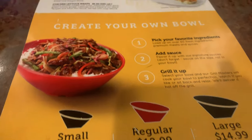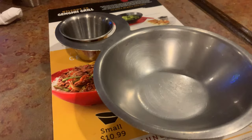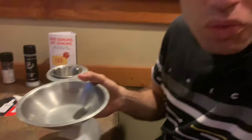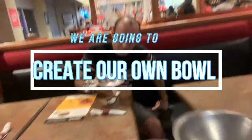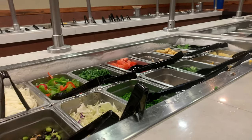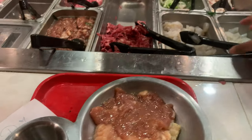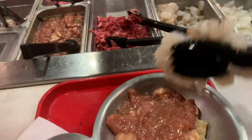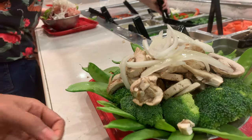They have three different sizes of bowl that you can choose, then pick all the stuff that whatever you like. Now we are going to create our bowl — they have all the food lined up like meat, vegetables, seasoning, and sauce. Choose the ones you want and put them into the big bowl. You can put as much as can fit in your bowl without falling out.